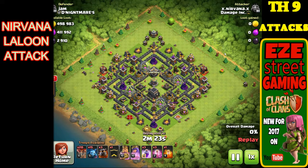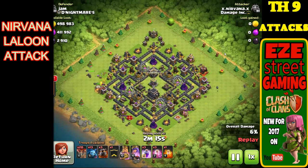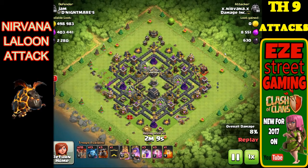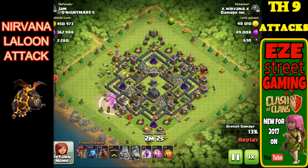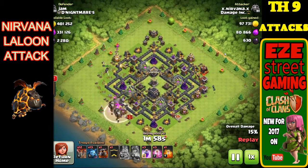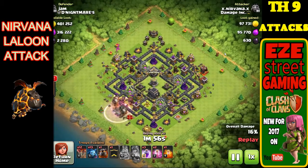Hog riders are one of those troops that are kind of fickle — if you don't know how to use them you're going to fail with them a lot at first. It's one of those attacks you're going to have to practice a bunch, but you can see if Nerve can do it, you can too. This is the LaLoon attack — probably the strongest air attack in Town Hall 9. For farming you do it a little differently than in war, but in this case she's going to bring three lava hounds, one more in the clan castle, about 20 balloons, and another 15 minions.